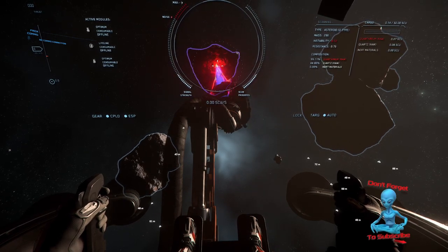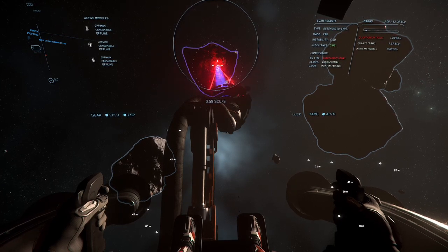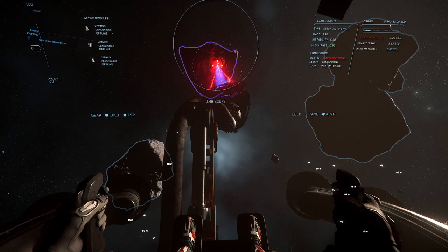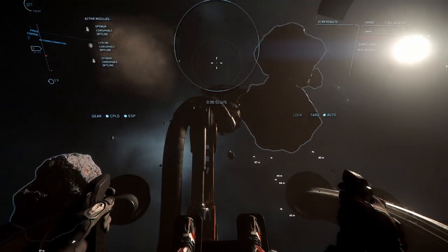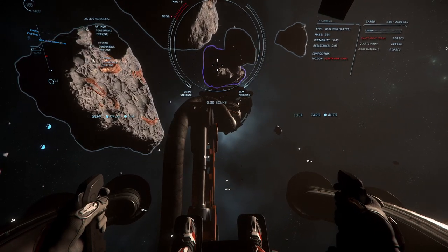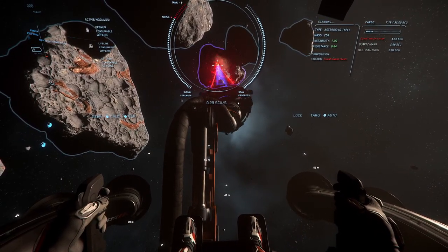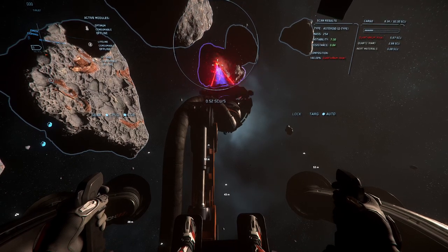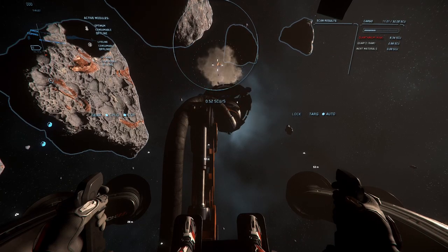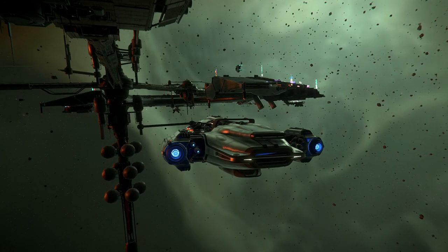Once you've broken it down into small enough shards, you should notice the outline changes from yellow to purple, letting you know that the shard is available to be collected. To switch to your collection tool, hit the right mouse button to enter collection mode. Make sure the percentages in the shards you collect are acceptable — you don't want to be walking away with 98 percent inert materials.